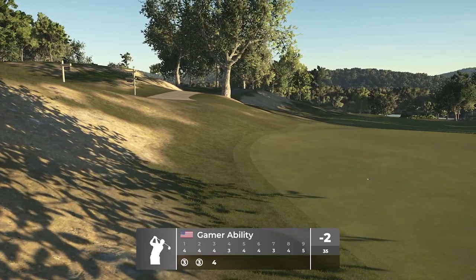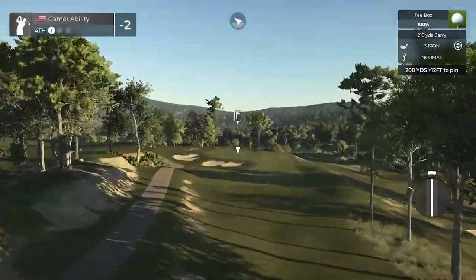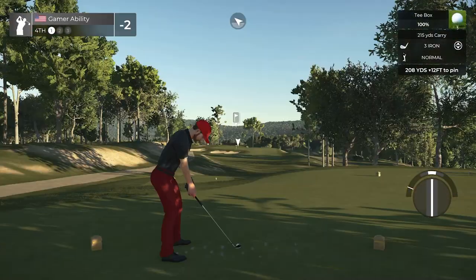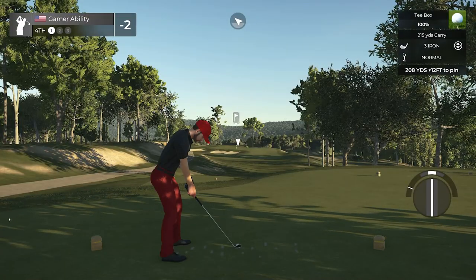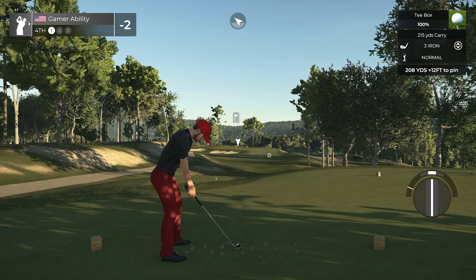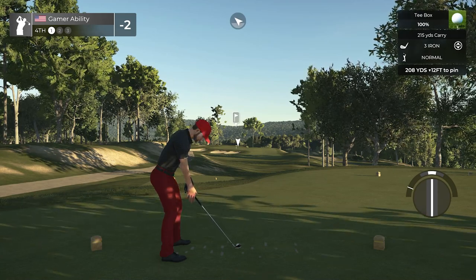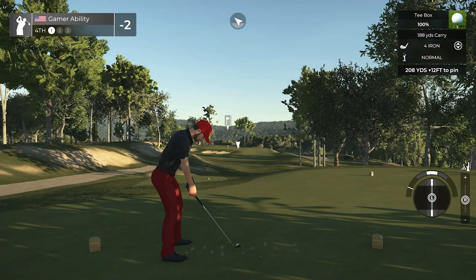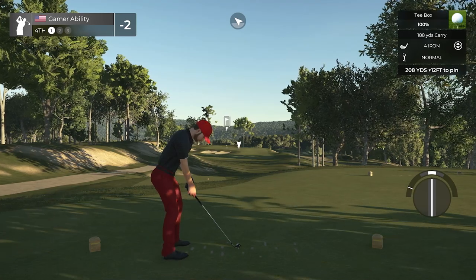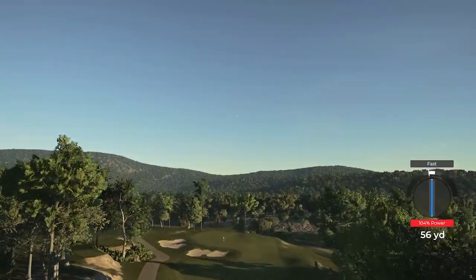Back-to-back birdies to start the day and then a par - that's a good start. Two under for the round when we head to the first par 3. Long par 3, 208 yards. I just love the way this is sculpted and framed - you can really see the elevation changes and the bunkers look great. Going to go with the 188 overswing, slight deloft.